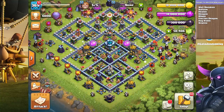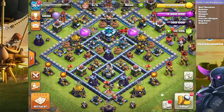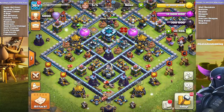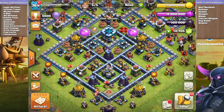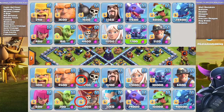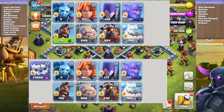Here's the big list of troops and buildings getting upgrades. For troops: Wall Breaker, Balloon, Healer, Dragon, Miner, Electro Dragon, Hog Rider, and Bowler. I'll put the complete building list on screen. Looking at the menu bars — before and after — we can circle the troops whose levels have gone up. The most significant for me are Electro Dragons, Balloons, and Hog Riders.